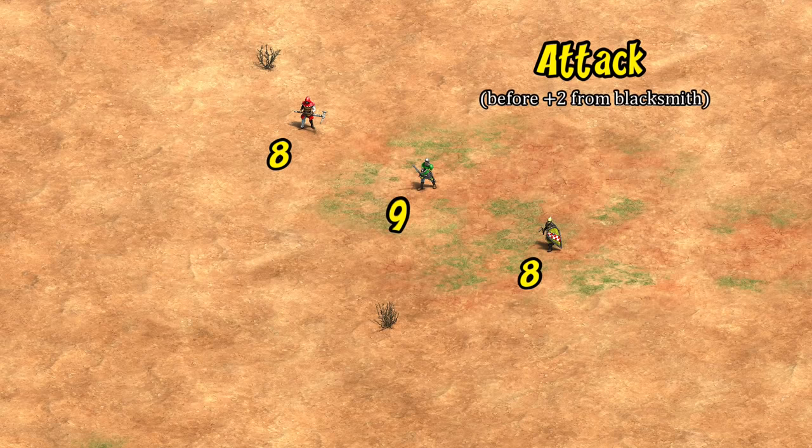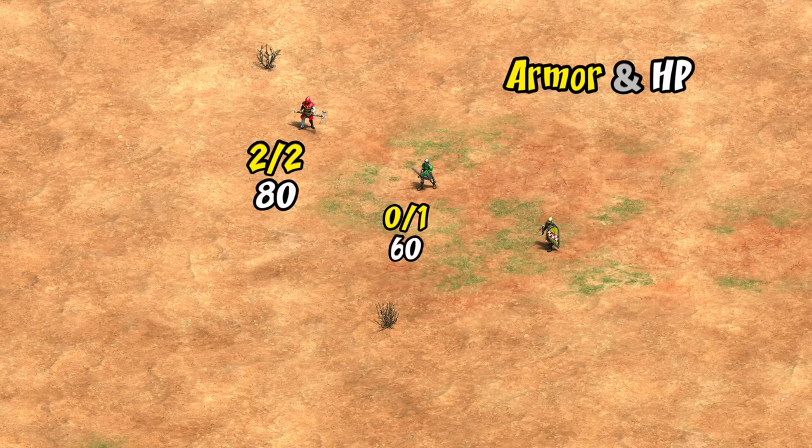Starting things off in Castle Age, at first glance the Obuch seems quite cheap — it costs only 10 food more than a long swordsman after Supplies. In terms of attack in Castle Age it's all pretty similar, and they even all attack at the same rate, making it pretty easy to compare. Keep in mind this doesn't reflect the Obuch removing armor over time, and we'll look into examples of how that factors in a bit later.